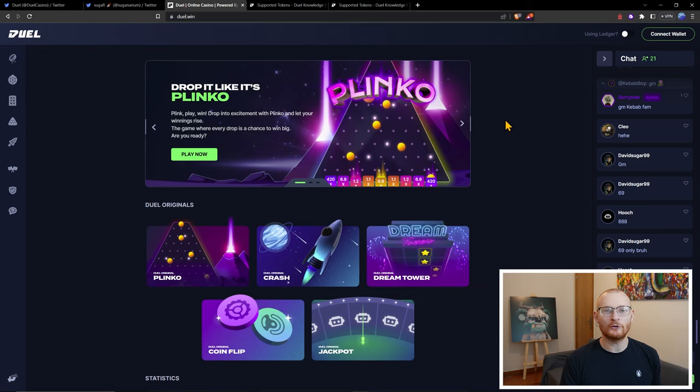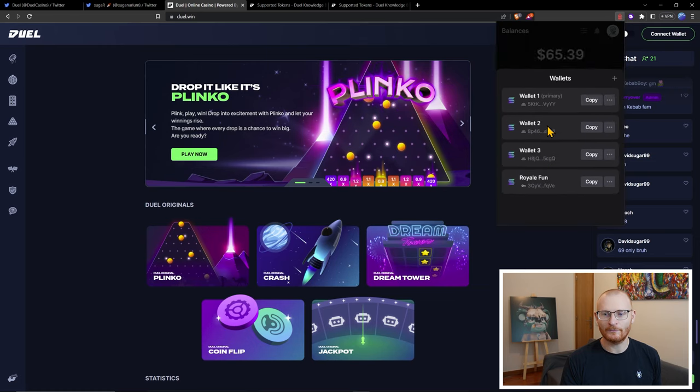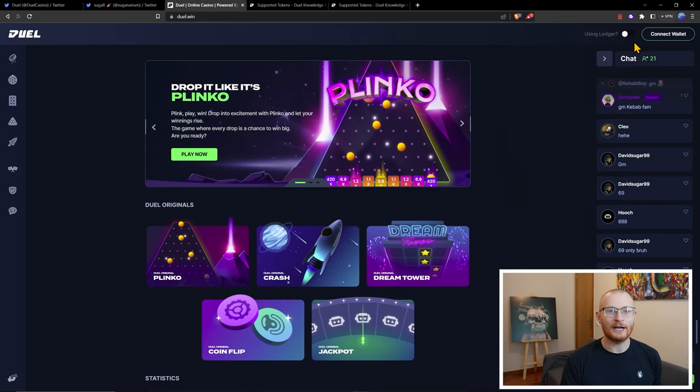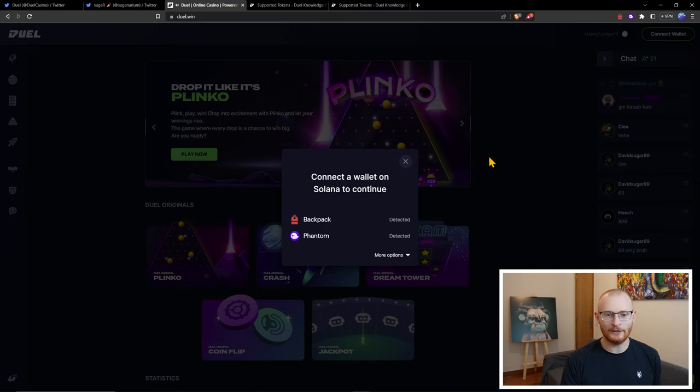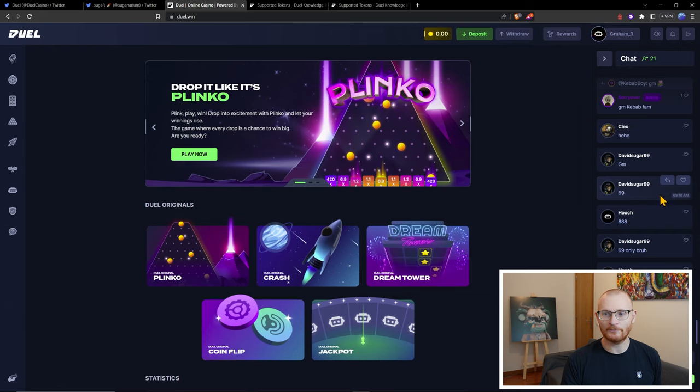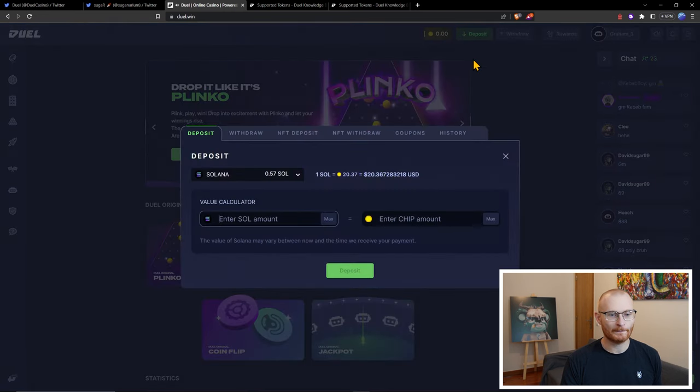This is the website, Jewel.win, and we're going to go ahead and connect our wallet up here. I'm going to use Backpack today, but you can use Phantom as well if you like. I'll show you a brand new wallet that we can set up. This is how we start — connect our wallet. Backpack, of course. We're signing the message, approving here. Then we can click on deposit. We can either deposit in Solana, Bonk, Boku, or USDC.